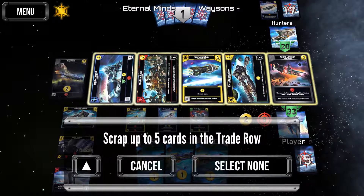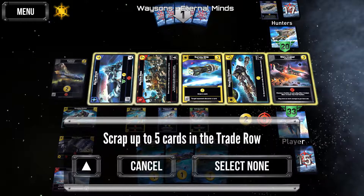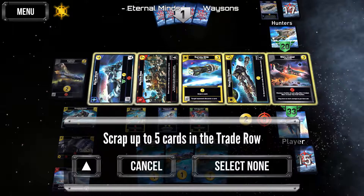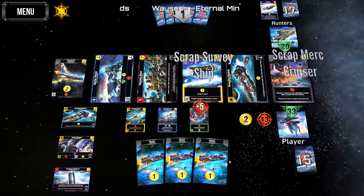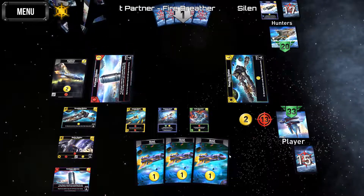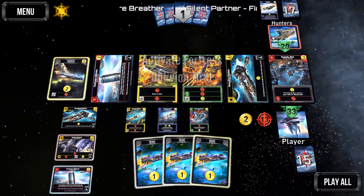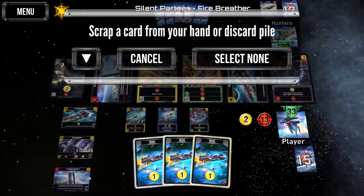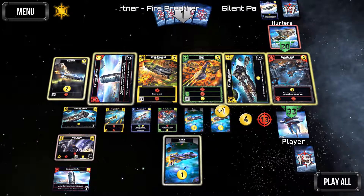I want the survey ship but I want the merc cruiser more. Let's keep the recycling station though — that's going to be more important overall. If we don't get anything good we've got the recycling station to purchase from.